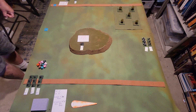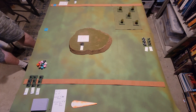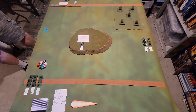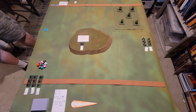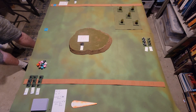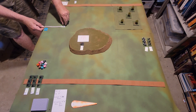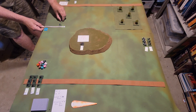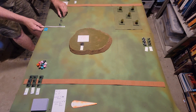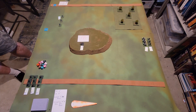Turn one begins. King of spades: skirmishers come onto the table. Infantry can move six inches, or twelve at the double. They can also maneuver — move and shoot at minus one to hit. The skirmishers maneuver, move up to six inches, and take a shot at the cannon. They're more than nine inches away so they need eights-plus, rolling ten dice.